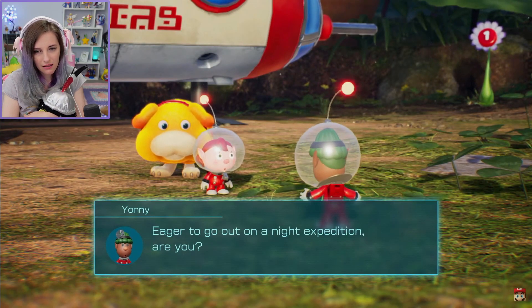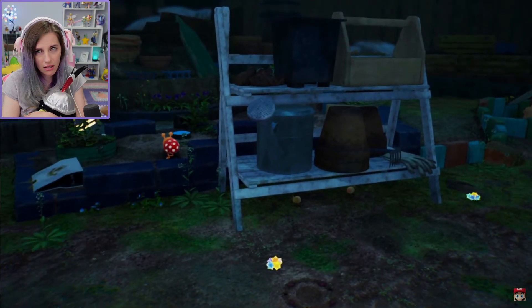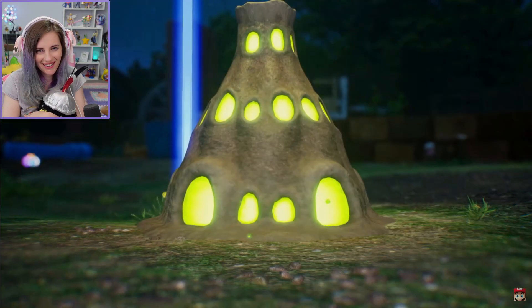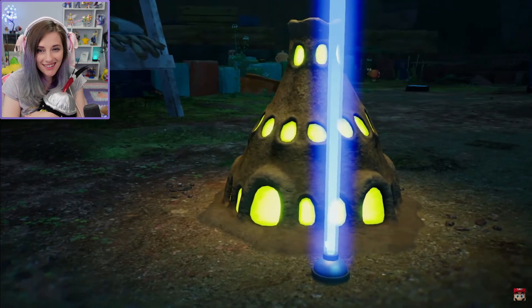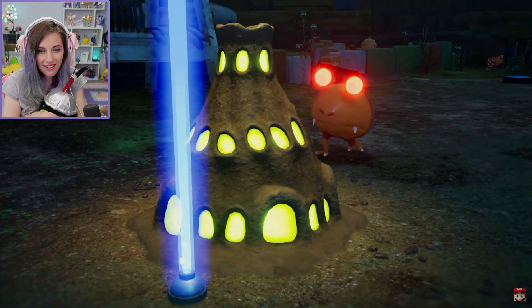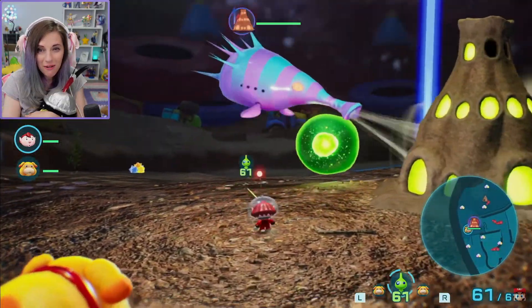For the first time in the Pikmin series, you can eventually set out for night expeditions. But there's a catch — nightfall sends creatures into a frenzy, so stay alert. Look at him! Thankfully, you'll come across the new glow Pikmin, which only appear at night. Find luminols that produce valuable glow sap.